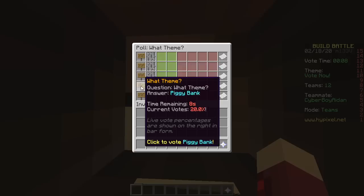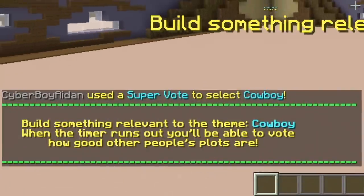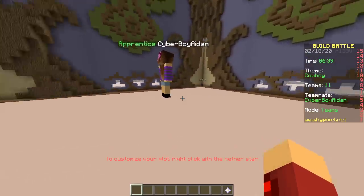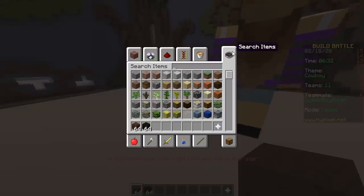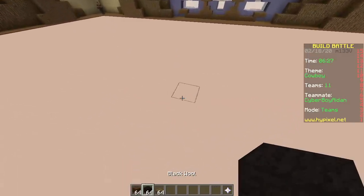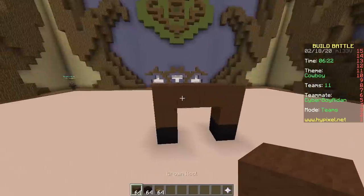Cowboy — we're gonna make a cowboy on the horse, but it has to be really small. Start with a horse... there's your horse. You consider this tiny? You only want to use one block?